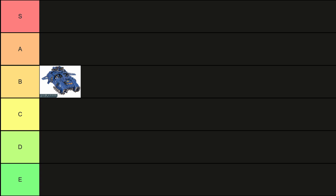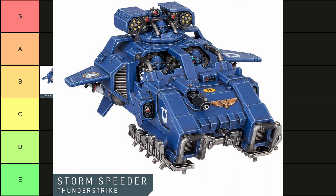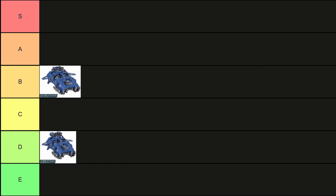Now we're looking at the Storm Speeder Thunderstrike. Same details for cost effectiveness and its looks. For this one it does have a support ability where it targets monsters or vehicles — a very limited target pool — and you add one to wound rolls. But that's really pointless because this thing is supposed to be anti-large, so you'd expect whatever it fires at to just shoot it off the board anyway. It shouldn't be relying on helping someone else finish off its target — it should finish the target itself. This is a really pointless model. I do not think it's worth bringing at all. This is a solid D. Do not bring this guy.